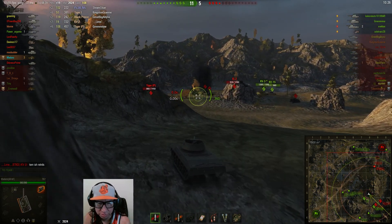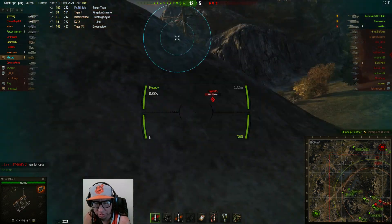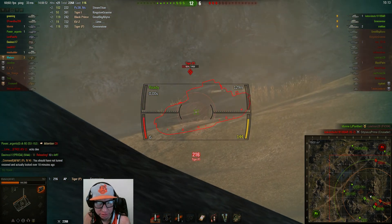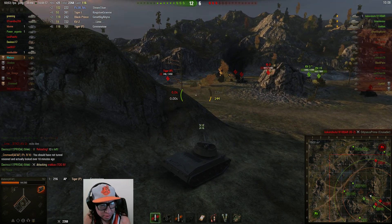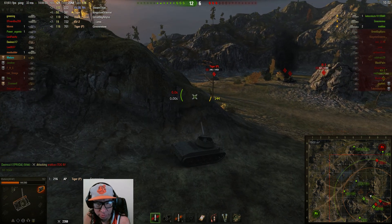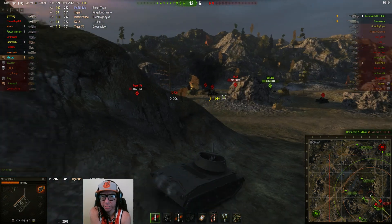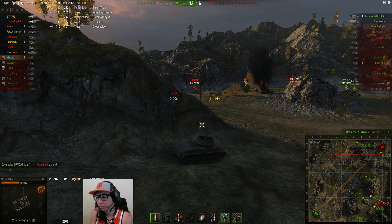I just broke 2,000 damage there, and I think my WN8 for this match was something ridiculous, like 14,000 or something. I just got wrecked — that's more than half my health. The drawbacks to the tank are really just the low hit point pool and the turret moves kind of slow. It's not like a regular light or medium tank turret — it moves almost like a mortar turret, just barely moving.